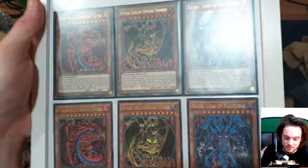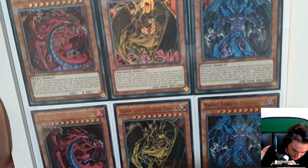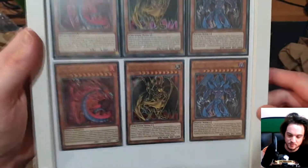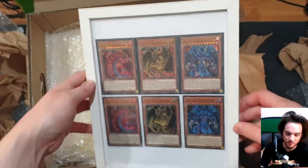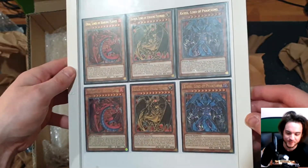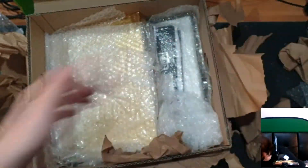Two sets of the Sacred Beasts — one from SDSA and one from Duel Overload saga, so one from the structure deck and one from the saga. That is cool. That is pretty, I like that a lot. I'll add that to the other frames.